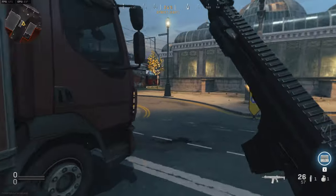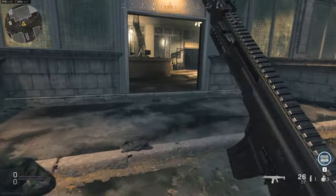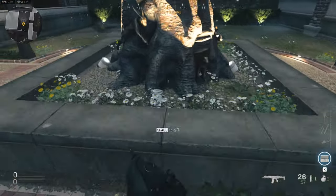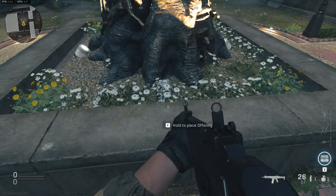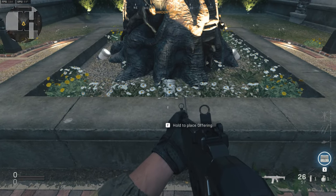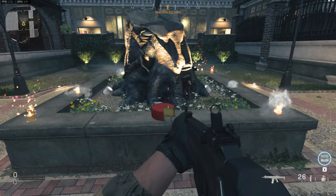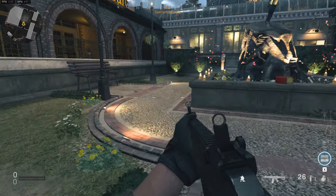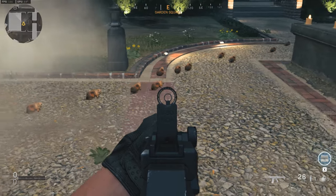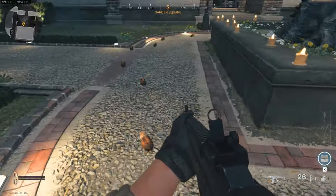Now we're just gonna head into the middle of the map and get over to the statue. There's gonna be a little prompt to tell you to place the cheese right here — Mr. Pied Piper, what's up! So we're gonna drop this guy right here and watch the show.